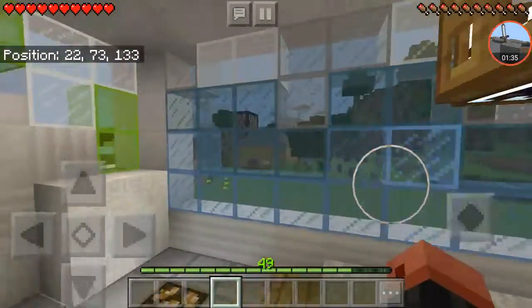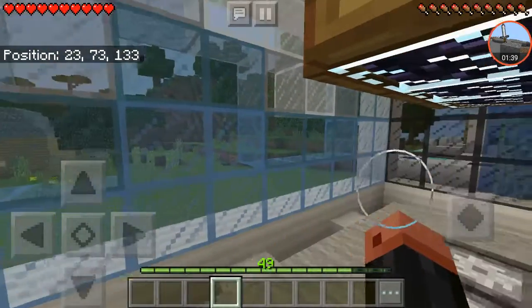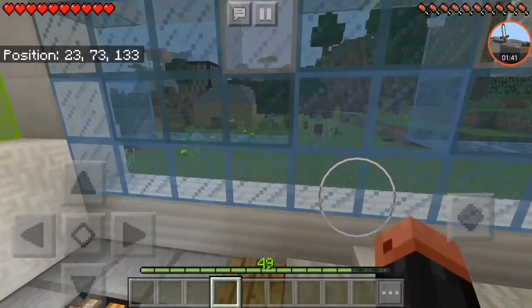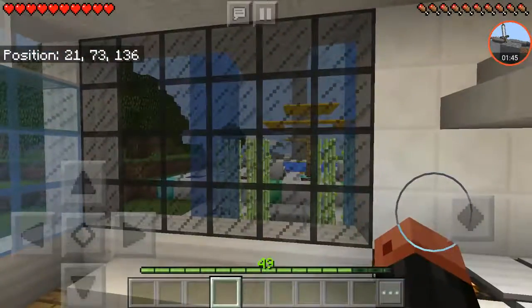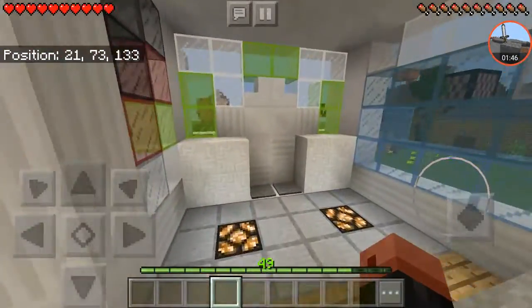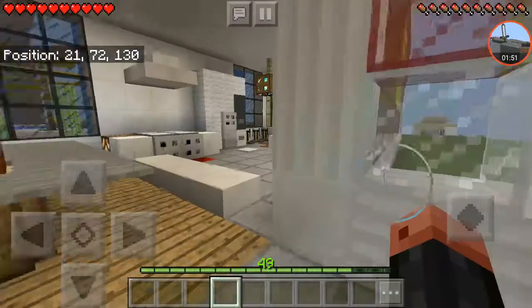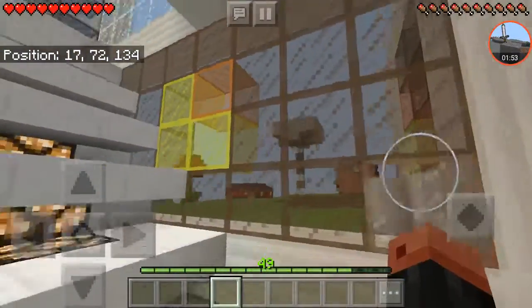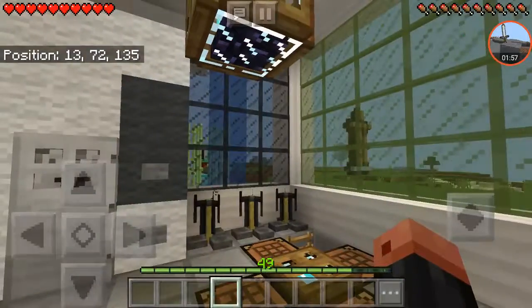Next thing I'll be showing you is the windows. Window here — this is the ocean. I made this myself, all the windows. I did the entire house, no help at all. And then you got this little design — I had to make this, it's kind of a pattern. This is supposed to be the sunset, and the rest is just glass.